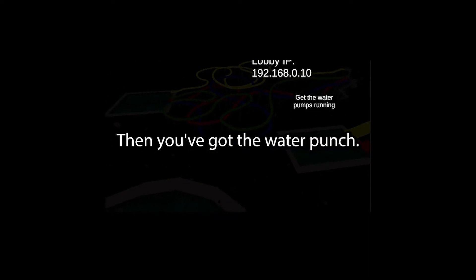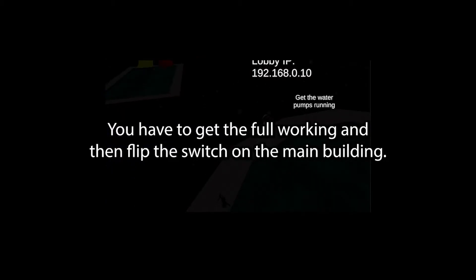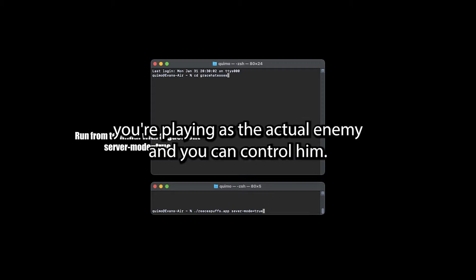Then you've got the water pumps — you have to get the four working, and then flip the switch on the main building. Therefore you will win. I have added a special feature where if you start the server, you're not actually playing as one of the main players — you're playing as the actual enemy and you can control him. You can probably imagine the amount of bugs I ran into.